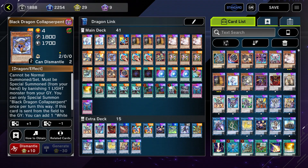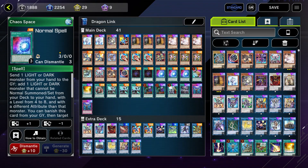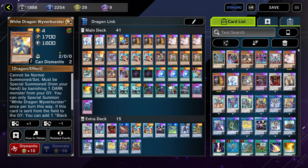Maxx C and Ash Blossom of course. White Dragon Wyver Burster and Black Dragon Collapse Serpent are our extenders for the deck. We can special summon them, link them off, and then search the other one. So if we start with a Collapse Serpent we can grab the Wyver Burster, banish the Collapse Serpent. Also, if we open Chaos Space we can shuffle back the Collapse Serpent before we link off the Wyver Burster and get it back to hand.